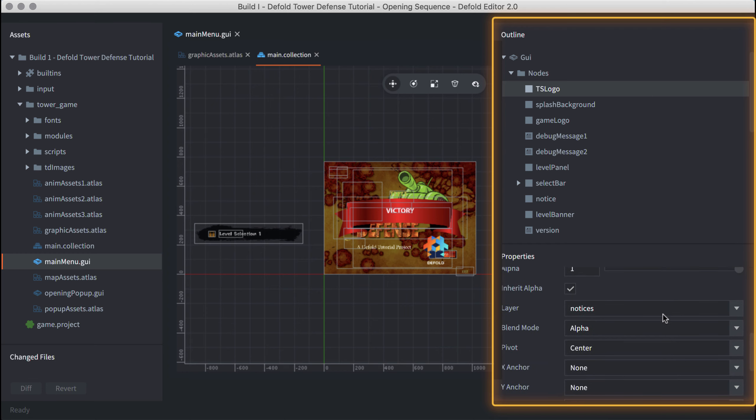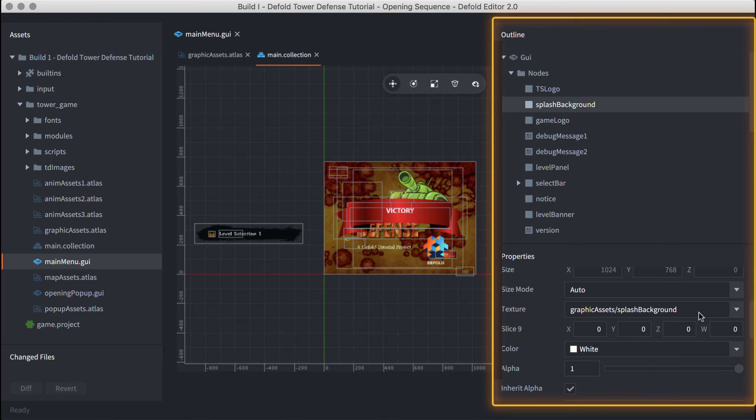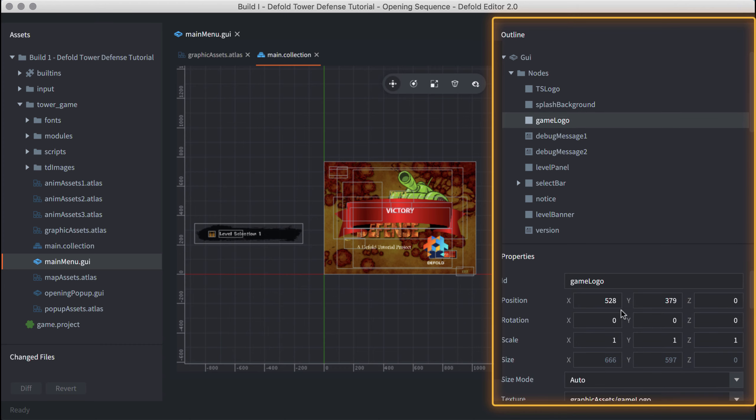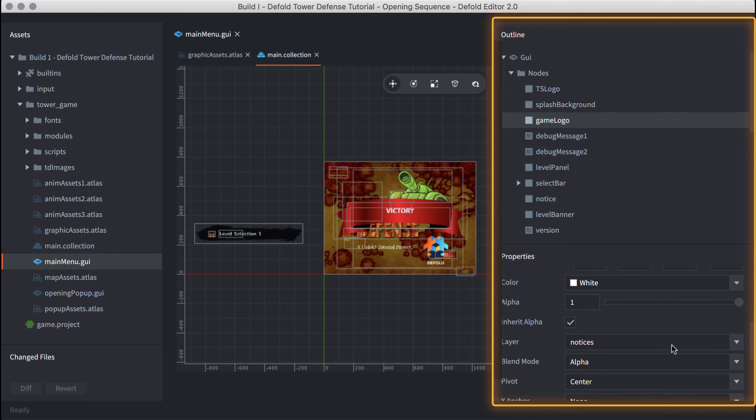Atlas references are made to three textures: graphic assets atlas, map assets, and pop-up assets. All three fonts are referenced: Call of Duty Ops, Notice, and C-Lock. I've defined three distinct layers to maintain Z order: a background layer at the bottom, a buttons layer on top of that, and a notices layer on top of that. The GUI has a unique script file — main menu dot GUI script.